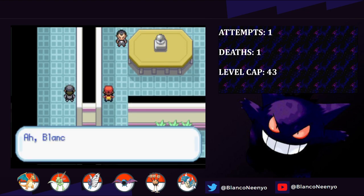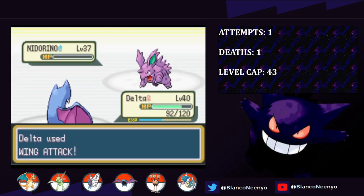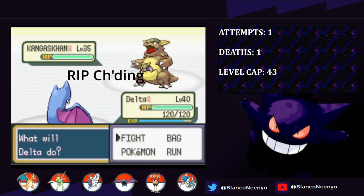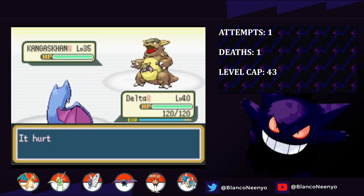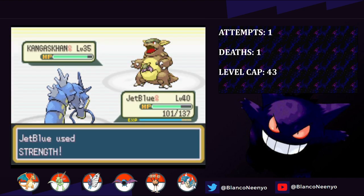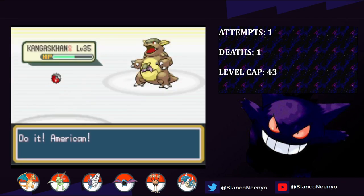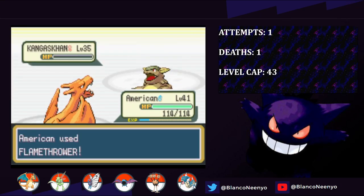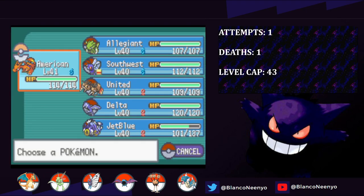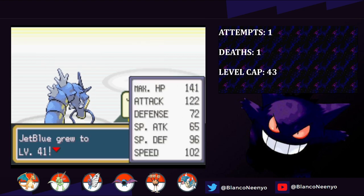I heal up and then head up to Giovanni. He leads with Nidorino, and I lead with Delta, who takes it out with three hits from Wing Attack. Next in is Rhyhorn, and we take it out with Giga Drain. Then the murderer Kangaskhan comes out. I land Confuse Ray, and it hurts itself in Confusion as I swap to JetBlue for the Intimidate. Strength does decent damage, but we get hit with a Tail Whip, and I decide to send in American, who also gets hit with a Defense Drop. But Flamethrower is enough to take it down. Last up is Nidoqueen, so I send in JetBlue, get hit with a Tail Whip again, stay in, and two Surfs take it down.